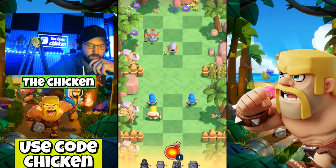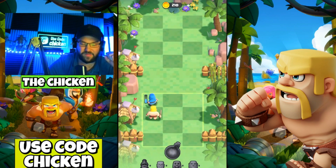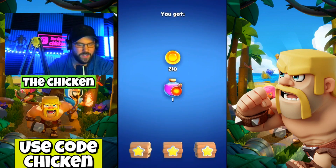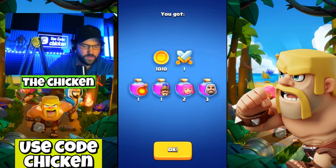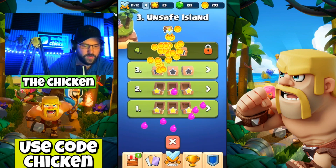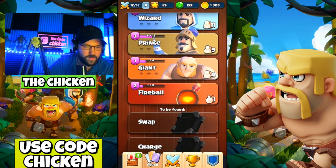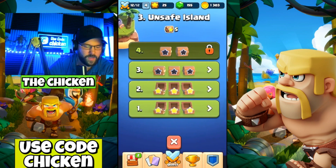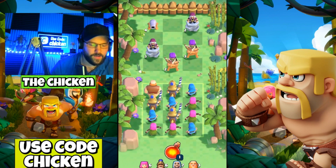Let's start off first with the giant, then go in with the princes. We did waste a little bit on the walls there but I think that's okay. Let's go prince here, fireball — yeah we got him now! Perfect — we just barely made it through there but we'll take it. This time we got a fireball elixir, a prince and an archer elixir, two wizard elixirs, and some archers — very nice!